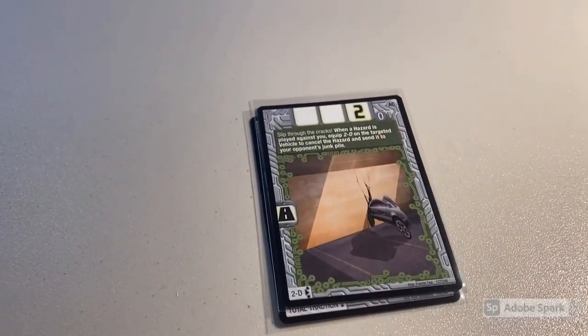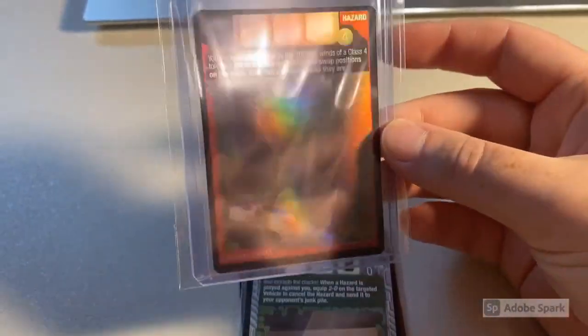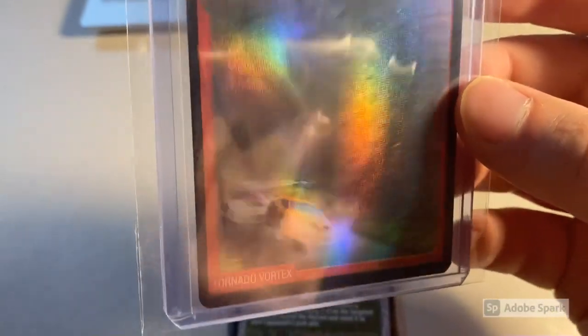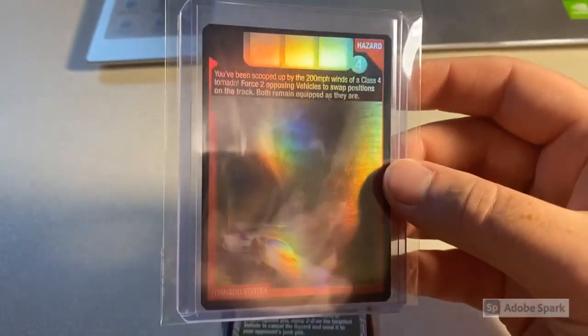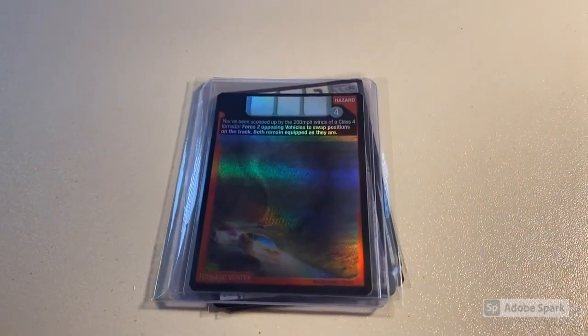Next episode: a lot of four near-mint cards — Total Traction, two copies of 2D, and my last copy of foil Tornado Vortex for the moment. Hopefully I can find another one soon — it's such a sweet card. It looks like Synchro is getting chased by Nitria in what I'm assuming is the Wind Realm. Total was $39 even to a return buyer.